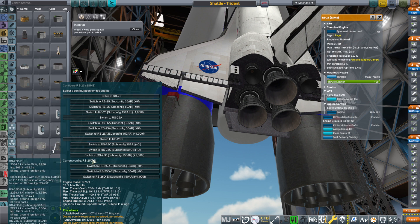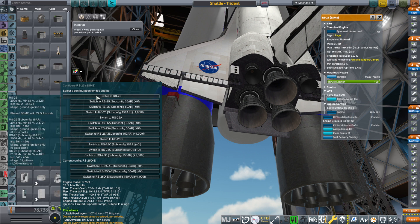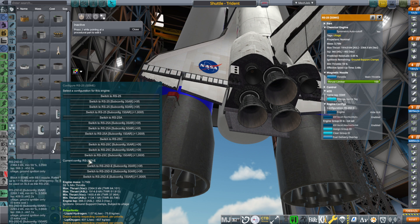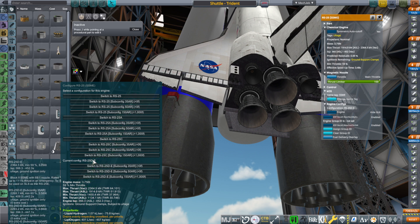This version doesn't actually normally throttle up all the way — that's only for aborts. So is it better to have this slightly more sea-level-optimized engine at 366 ISP at sea level, or is it better to have the base version which is more vacuum-optimized with less thrust but also less mass? The D/E is 3.756 tons versus 3.527 tons for the base — about 0.2 tons extra. Or does it not matter at all?